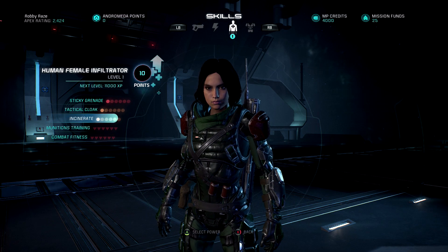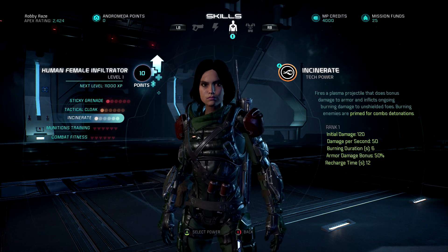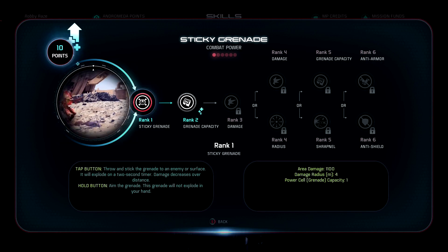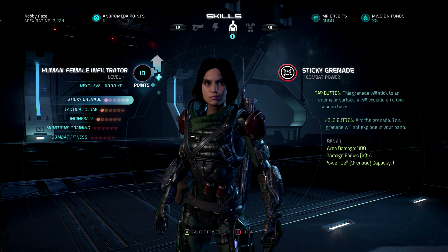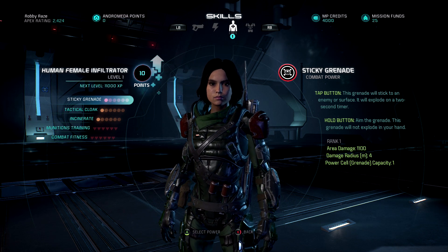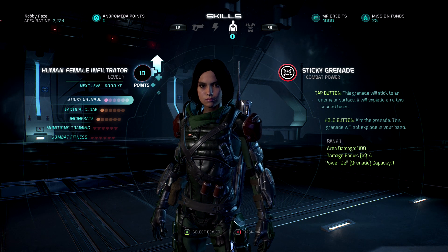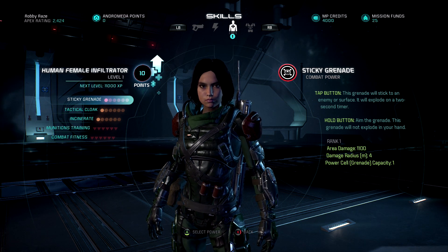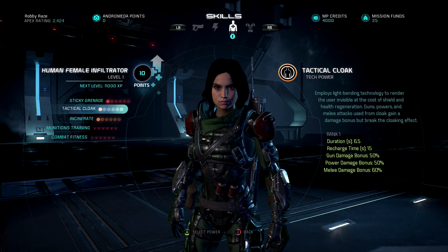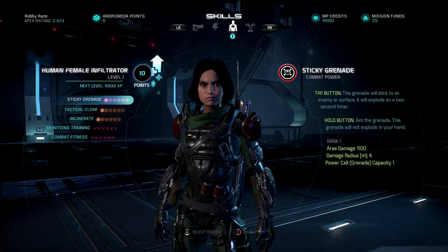Sticky Grenade — to be honest, I've read over these a little bit and they're all really good. But to me, Incinerate is looking like the weakest amongst all of these options. Because this is like an ungodly amount of damage — 1,100 damage in a 4 meter radius. Mass Effect 3 multiplayer, the radius of stickies was piss poor, but they did a shitload of damage. This is only 100 points more than the human soldier's frag grenade in this game, but its radius is 4 meters. And because this guy is tactical cloaking, take this number and multiply it by a shitload — that's what it's actually going to be doing.